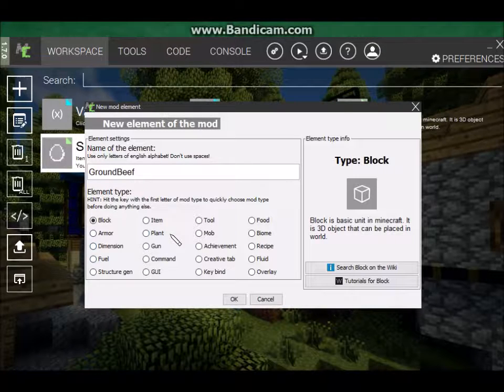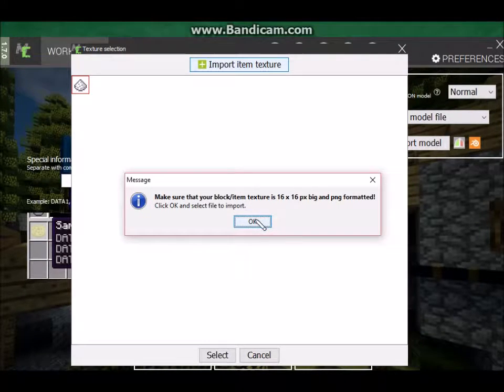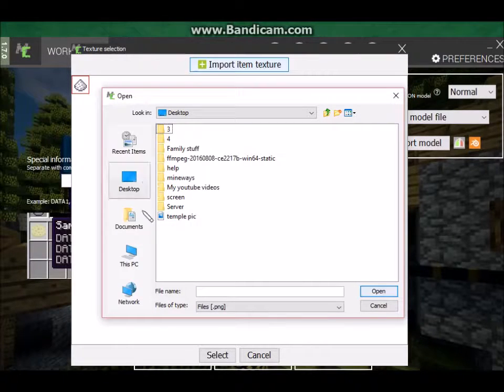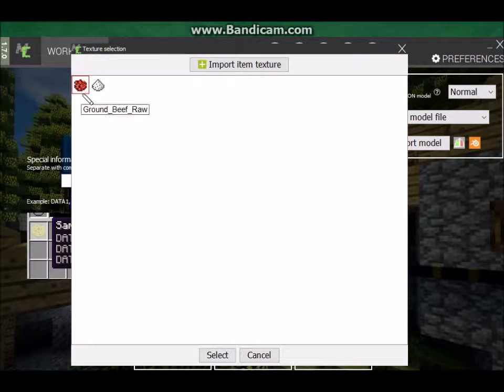Name it like that. Then go over to item and click item, and then go ahead and click OK. So we need to load in our texture, so go to item texture, import item texture. Just click OK, and then I have mine on my desktop inside my YouTube videos folder, right inside the make a mod video folder. So we're going to add ground beef raw. It's an item. Alright, there's the ground beef. It looks similar to the dye because I just used the dye texture, but I changed it up a little bit so it looks a little bit different. There's our ground beef.